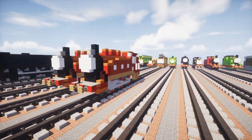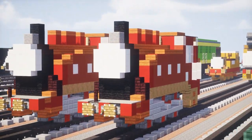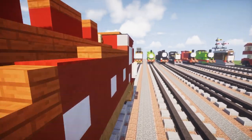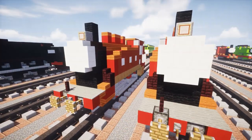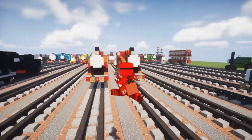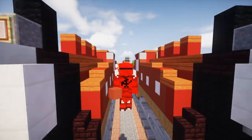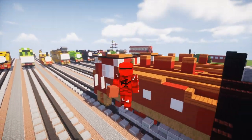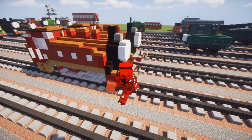That's pretty much it on how to build Rosie from Thomas and Friends in the red livery. If you want to make it lavender, you can use purple and a quartz block for that. Anyways guys, I hope you liked the video — remember to hit that like button down below because it helps grow the channel. Subscribe if you haven't already because I'll be uploading more videos like this in the future. See you guys next time, bye!